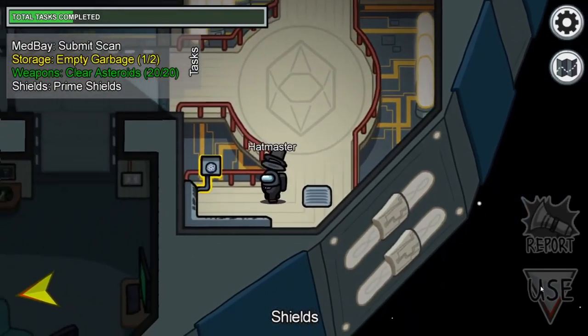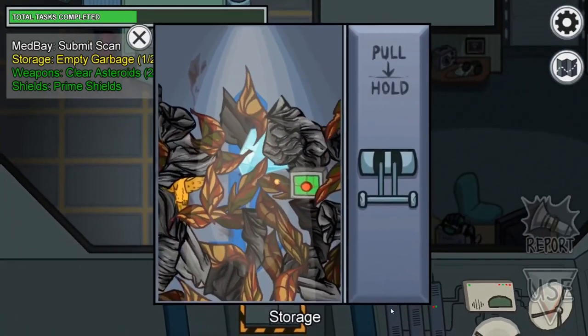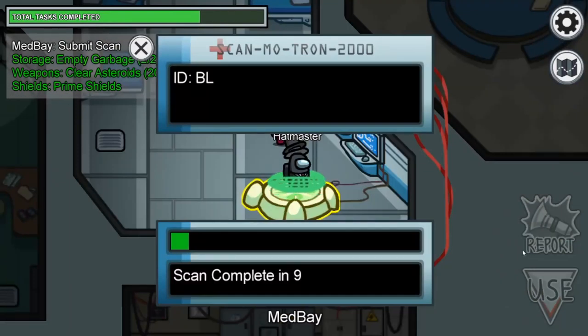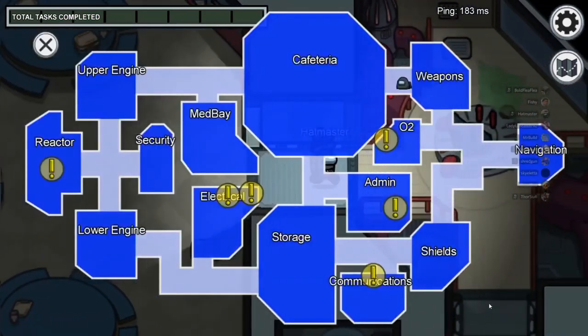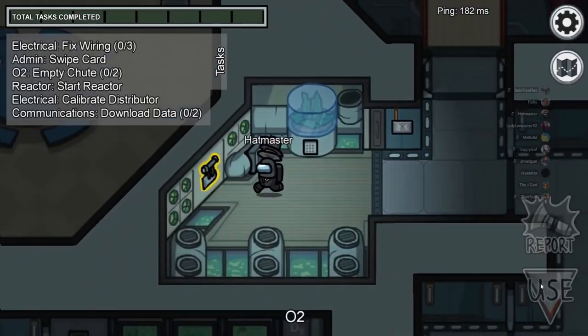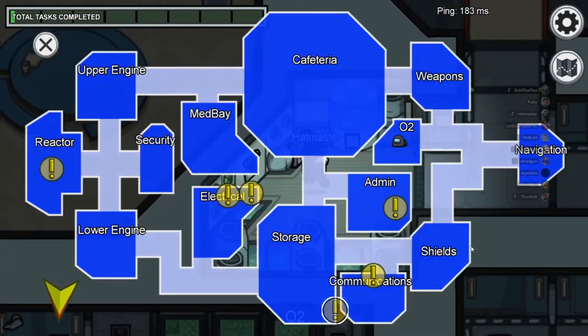For example, when you are shooting asteroids, if you notice in the bottom right the gun will be shooting, and other crewmates will be able to see this gun shooting and know you cannot be the impostor. The same goes for shields, because when you are done with the shields task it will light up in the bottom right. The same goes for the trash task because you'll see at the bottom of the ship the trash will fly out. The best visual task is medbay because only one person can scan at a time. Remember, medbay is on every single map.